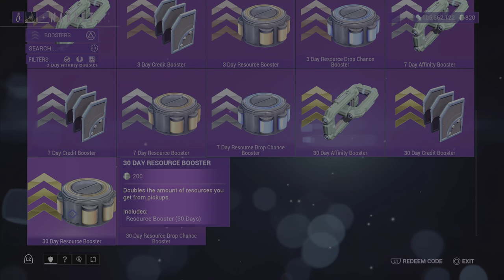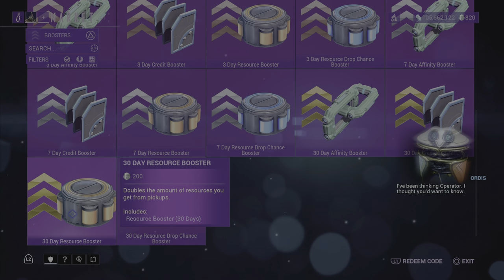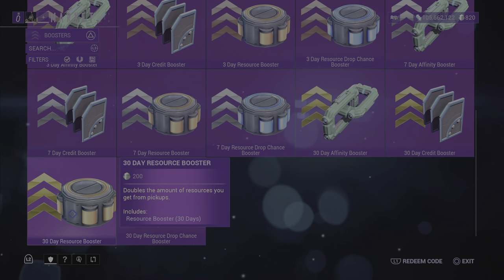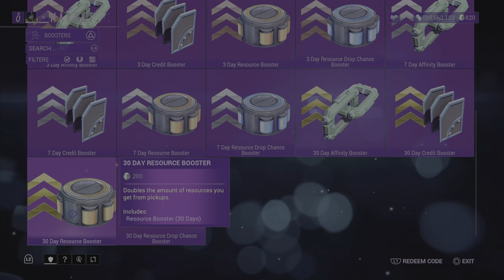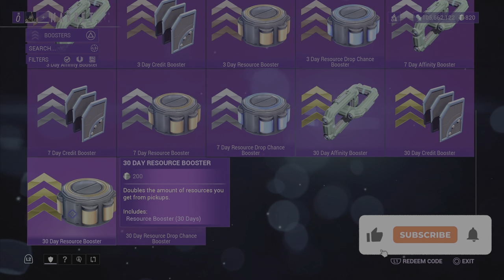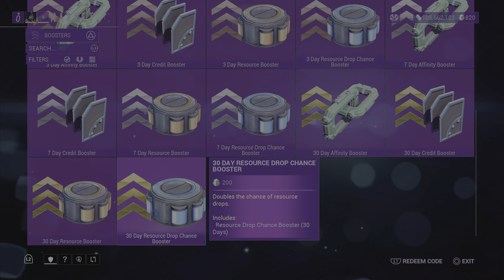A resource booster will help you gain double the amount of resources you pick up from any mission — it doesn't matter whether it's archwing, ground mission, or railjack. It'll get you double the amount of resources. Even the resource drop chance booster will actually get the affinity ability to drop more for you.